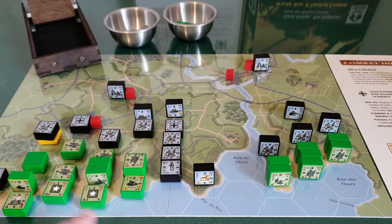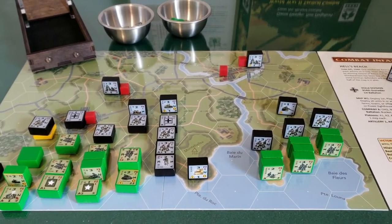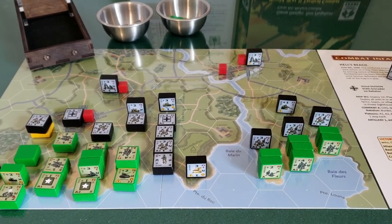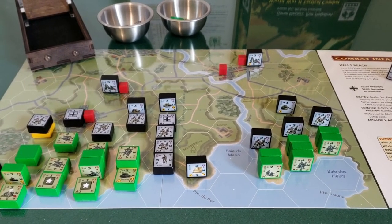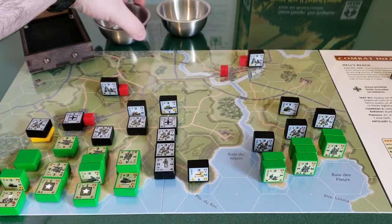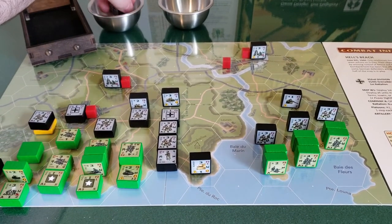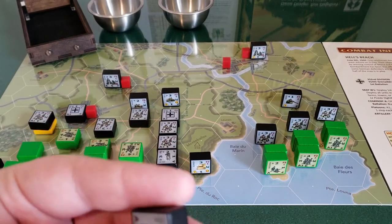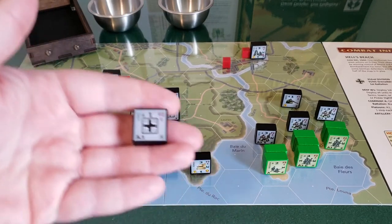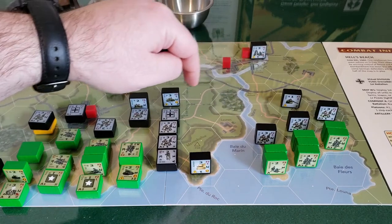That was it for the American second player turn. So we draw for the Germans — it's either going to be third platoon or the company headquarters. We end up with third platoon headquarters. Company headquarters is going to be saved for last. Third platoon headquarters is over here — let's place him here.